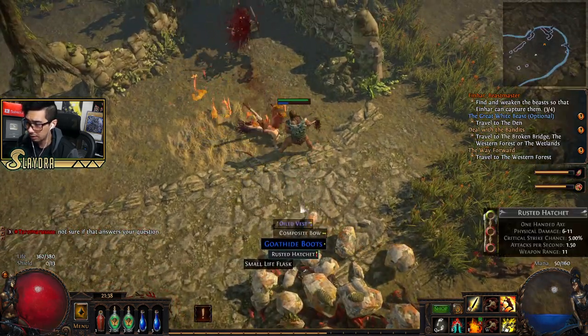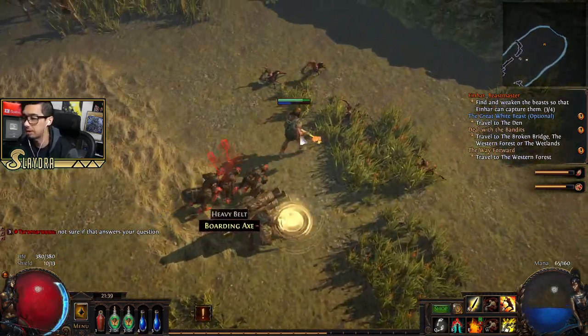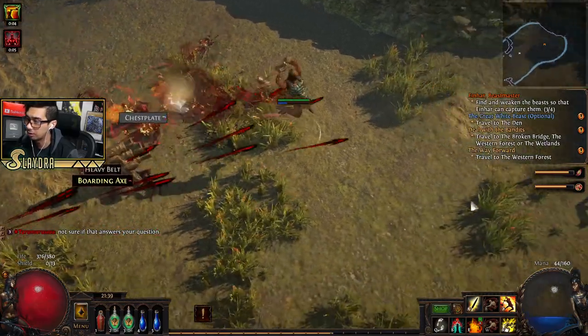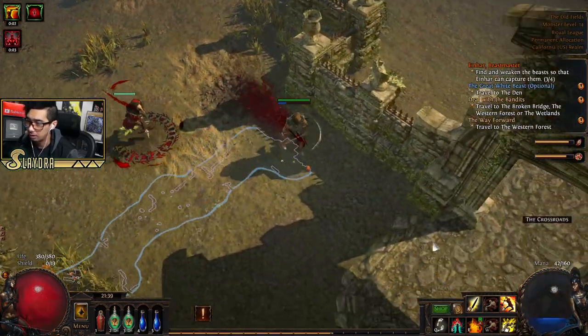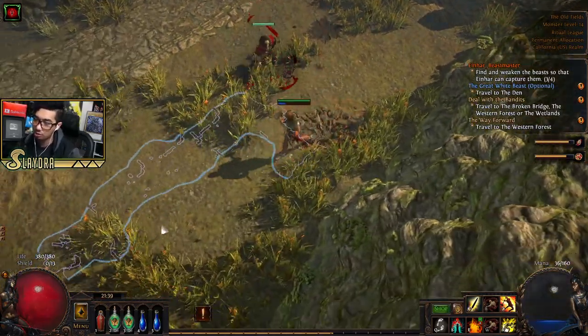That's a nice set of sockets but unfortunately we can't really use anything except two-handers, because that's what I'm speccing for to deal most of our damage. If there's not enough beasts in the area, you'll see over the top right there's three out of four.